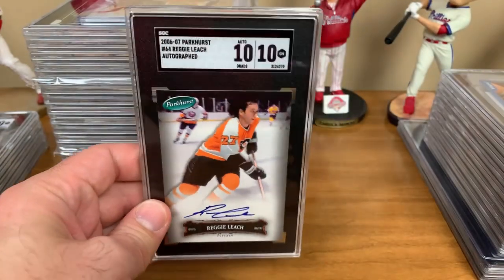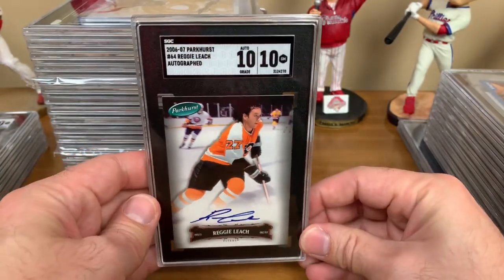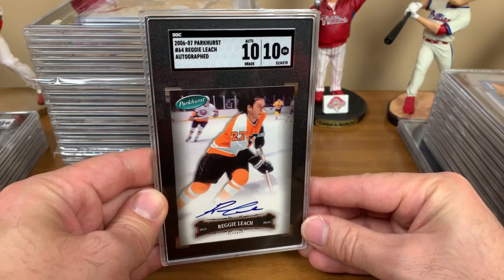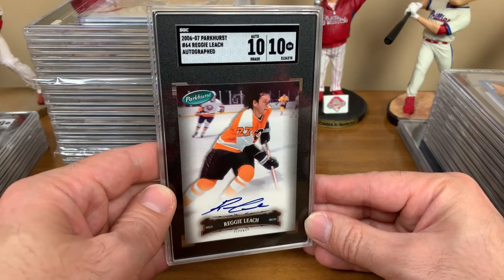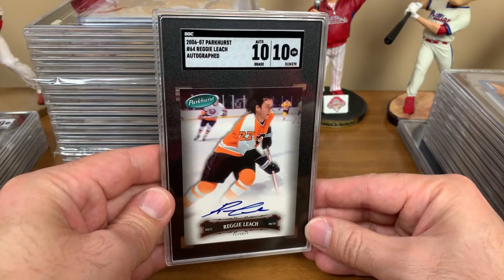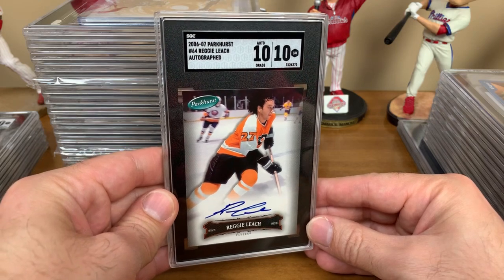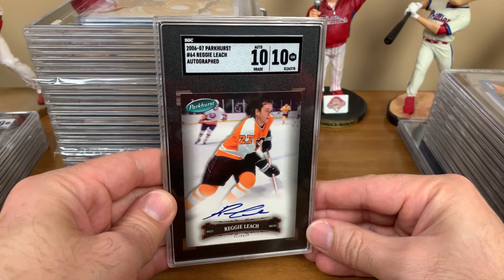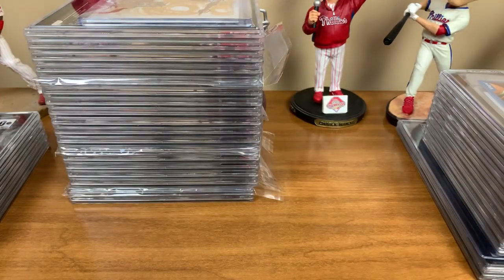Another Flyers auto for TTM Mike — 2006-07 Parkhurst Reggie Leach autographed. The hockey autographs always look great. The blue signature with the white ice background just makes those pop. Received a dual 10 — a 10 on the card, 10 on the auto. Very sweet Reggie Leach.